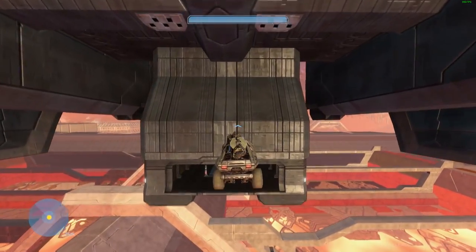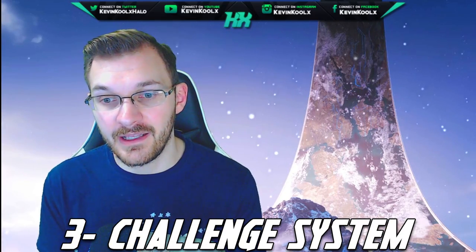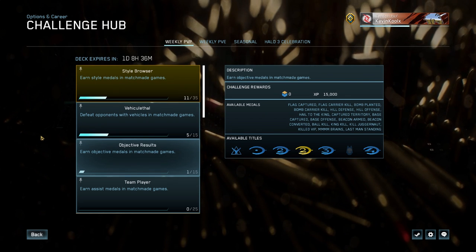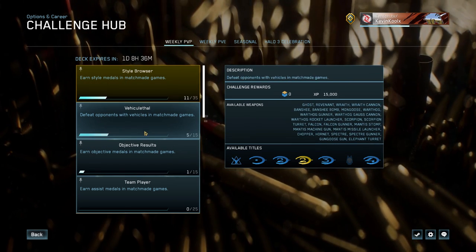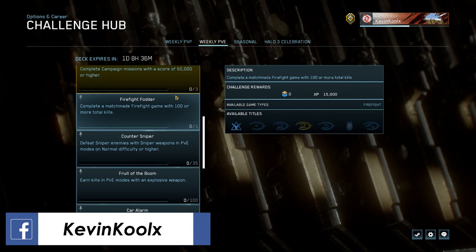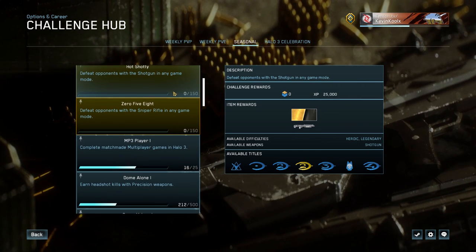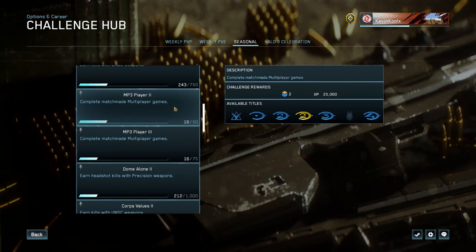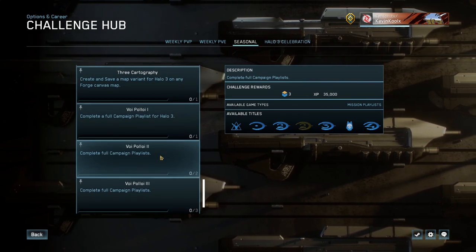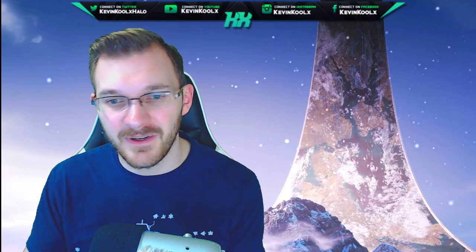Number three on the awesome features added into the MCC with Halo 3's release is the challenge system. It was technically added into Halo 2, but now they've added a UI and reasons to unlock things — you get different seasonal points for completing certain challenges, and unlocks for completing challenges like the Acrophobia Skull, which we'll get into later. More XP, season points, and items can all be unlocked through challenges. It's a really good variety of weekly PvE and PvP challenges as well as seasonal challenges. It's a great reason to hop in every day, play MCC, and unlock awesome stuff. I'll be releasing tips and tricks videos on how to complete certain challenges most efficiently.